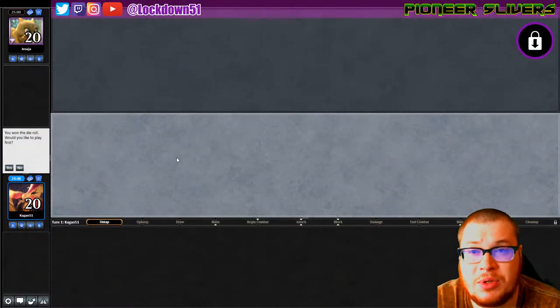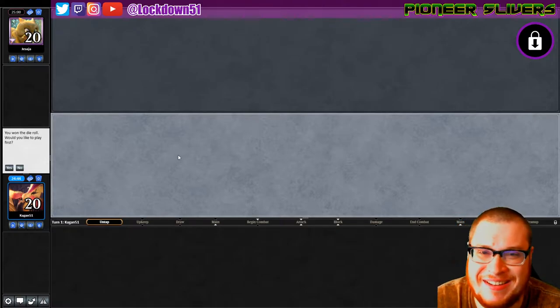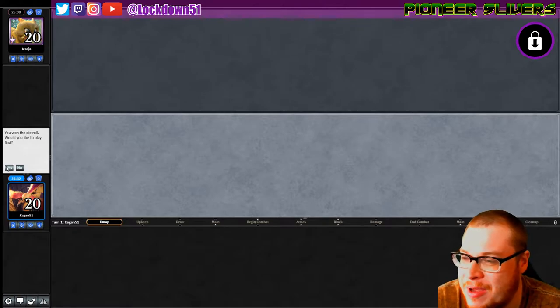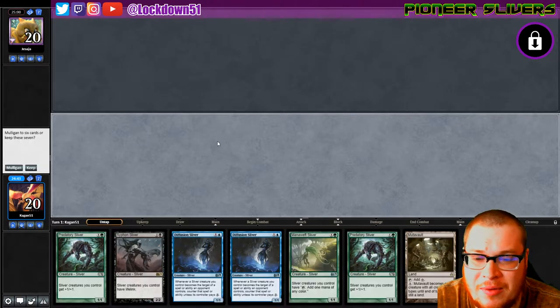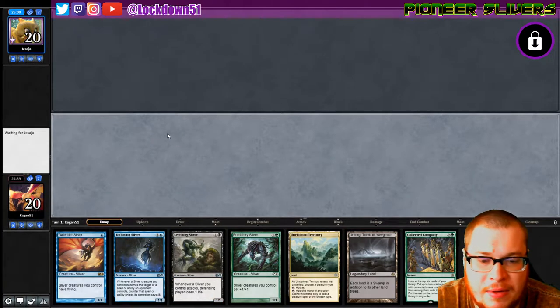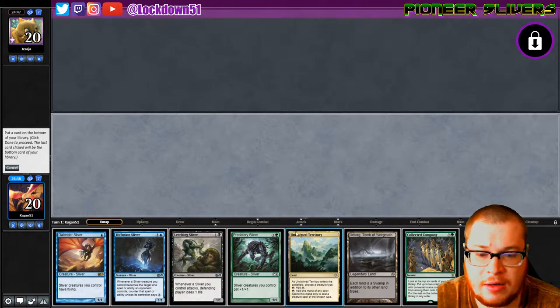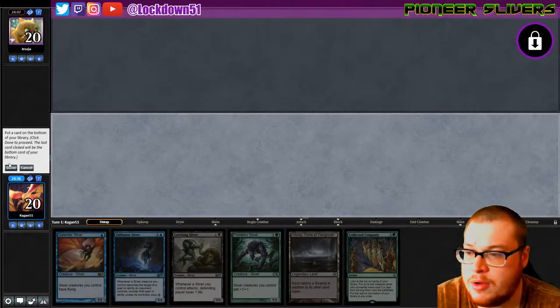Welcome back everybody, it's time to lock down some more Pioneer Slivers — we're playing Pioneer here. We won the die roll and we've got a terrible hand that we have to mulligan. Let's see if we can do better. We definitely can — perfectly fine hand. I think we'll just drop the Collected Company; we're pretty far from it and we've got a decent hand otherwise.